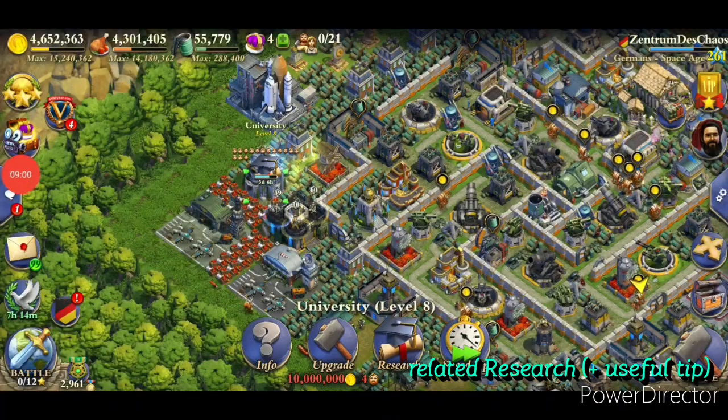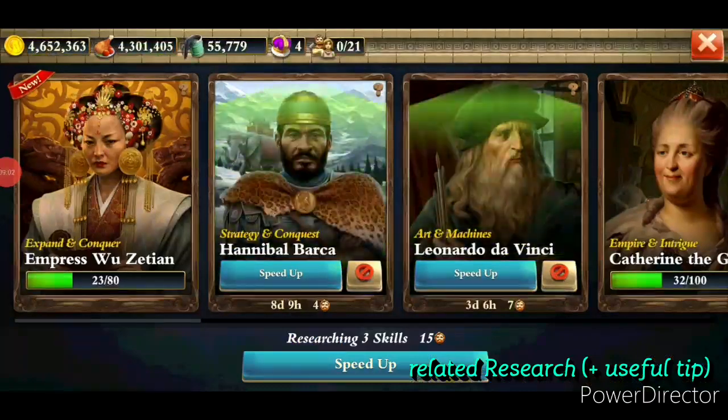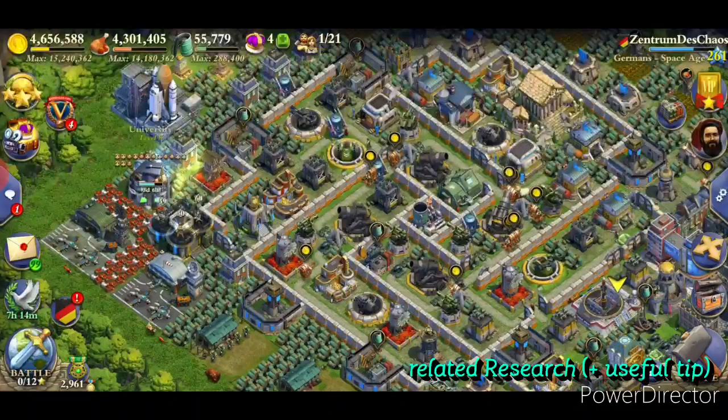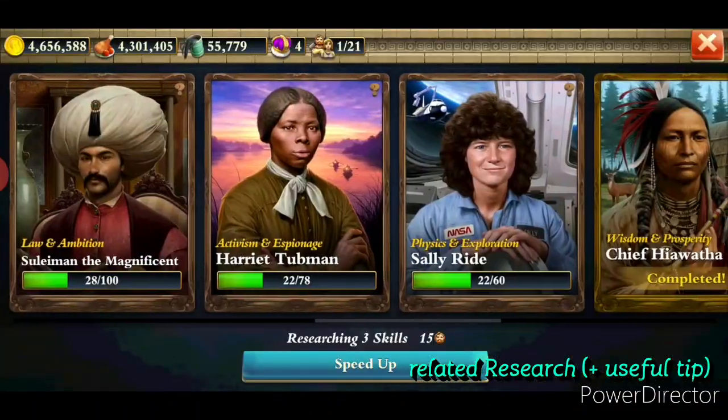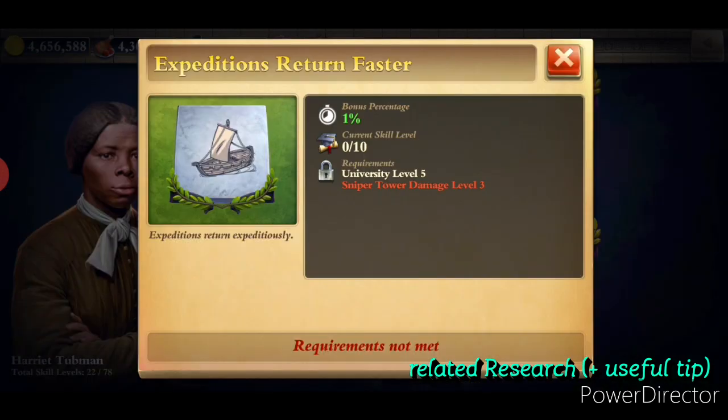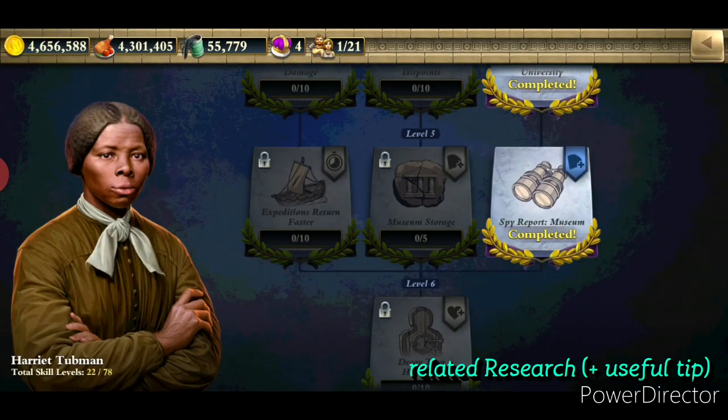That's not the only research available for expeditions. We also have the Harriet Tubman university research. If you've upgraded your university to stage five — also equal to Global Age — you can research ten times minus one percent expedition time, meaning an additional ten percent reduction, giving a total of minus twenty percent expedition return time in combination with the library research.